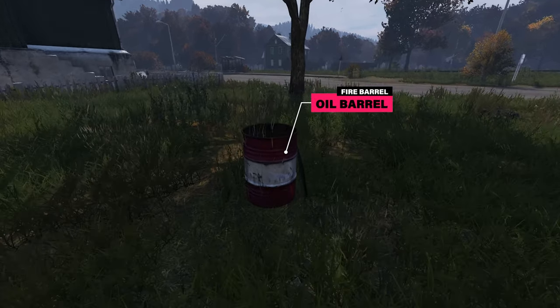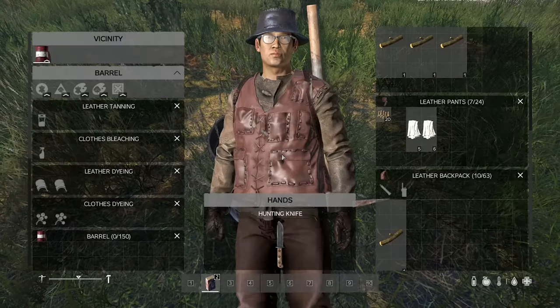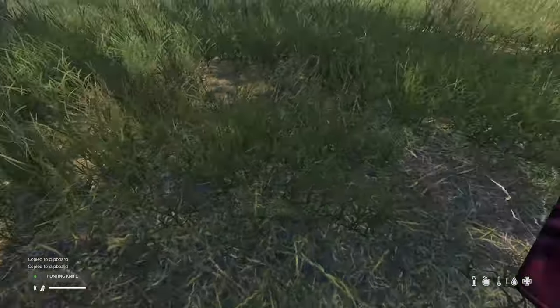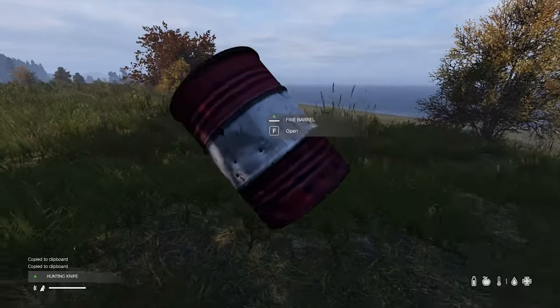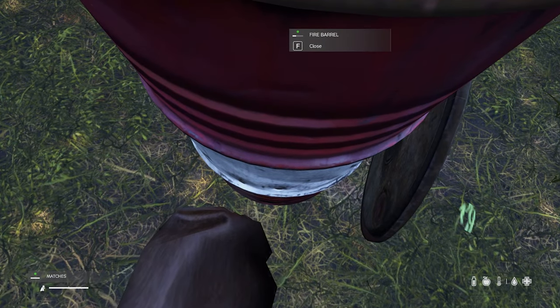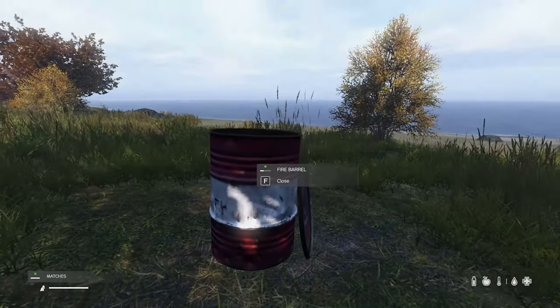Another cool thing you can craft is a fire barrel. All you need to do is take a knife and use it with a regular oil barrel. You can then add fuel, close the lid, and attach the cooking pot on top.